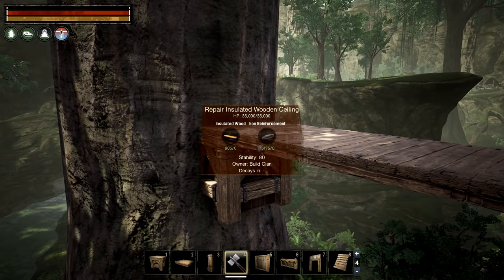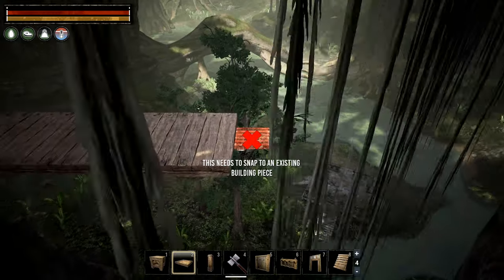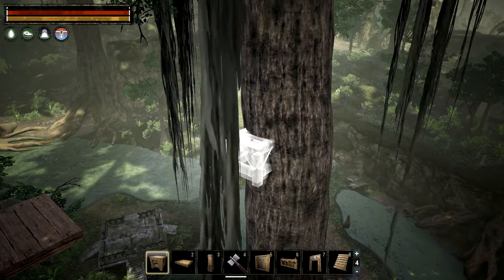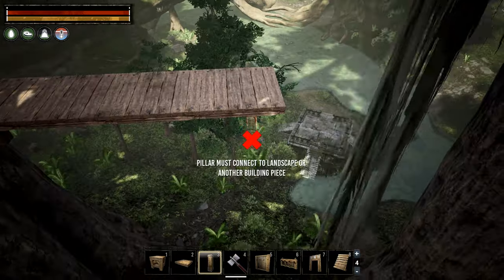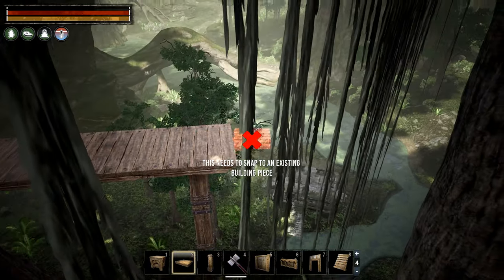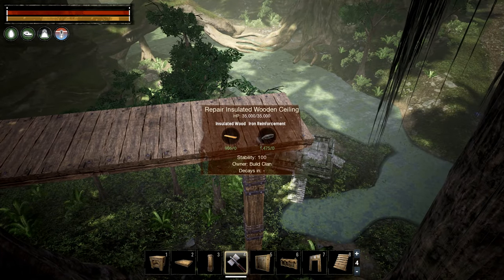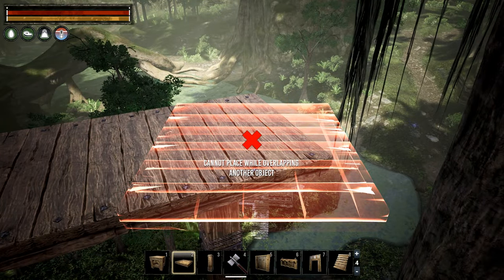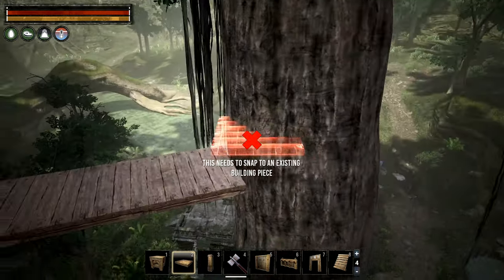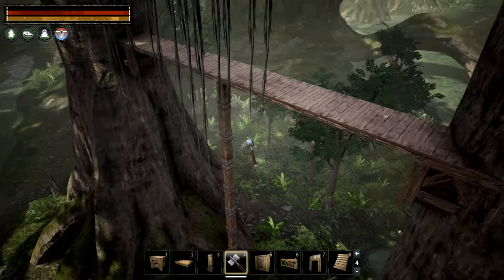At this point our stability, as shown with the repair hammer, goes from 100 to 80 to 60 to 40 to 20, and the next piece would have no stability so we cannot place it. To get across, we build temporary pillars going down from the last ceiling all the way to the ground, giving us 100% stability on that piece. Be aware there is a bug which sometimes means you cannot continue building on a piece even if it has 100% stability — destroying and rebuilding it usually fixes the issue. This allows us to build another four ceilings and, luckily, we are just across and able to place another foundation.